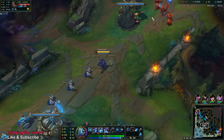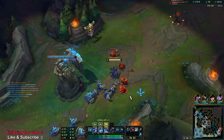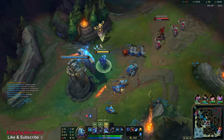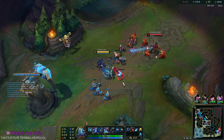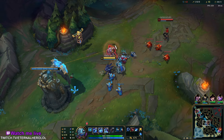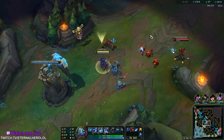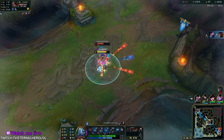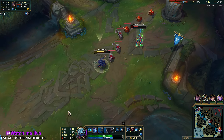I'll do an auto attack reset with W today when I use my E. Whenever you manage to kill a unit with your W, you get the cooldown refunded. Your W is an auto attack reset. As for Q, which is a dash, it applies on-hit effects, so early game you can do the slower combo with auto and W just for the auto reset.